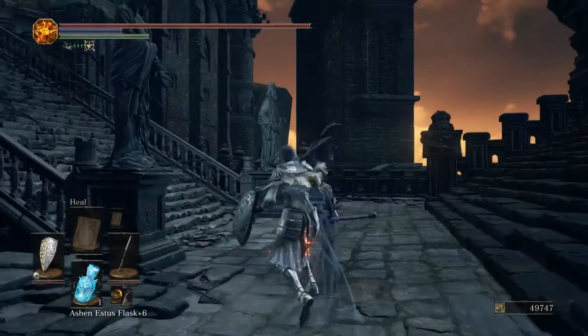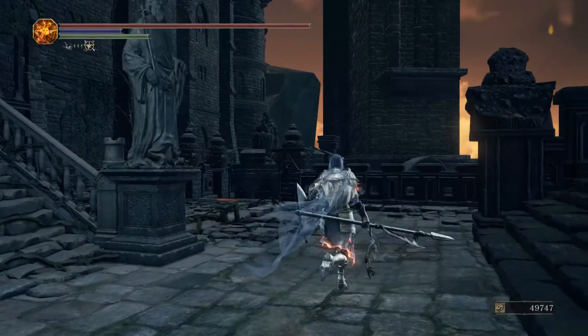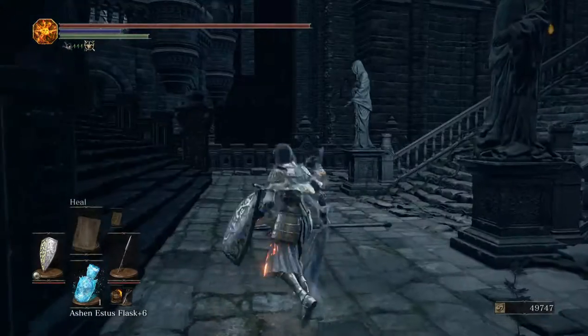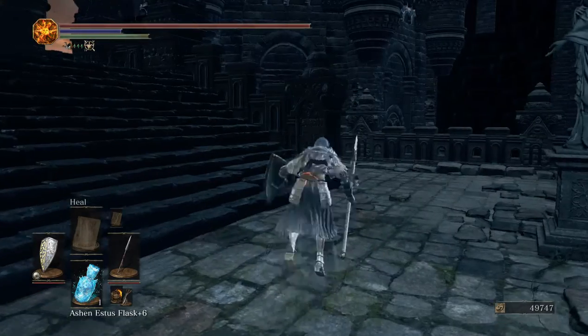And the roll — the downward strike. It doesn't say it on there, it only says thrusting for damage. But that is strike damage, not piercing.